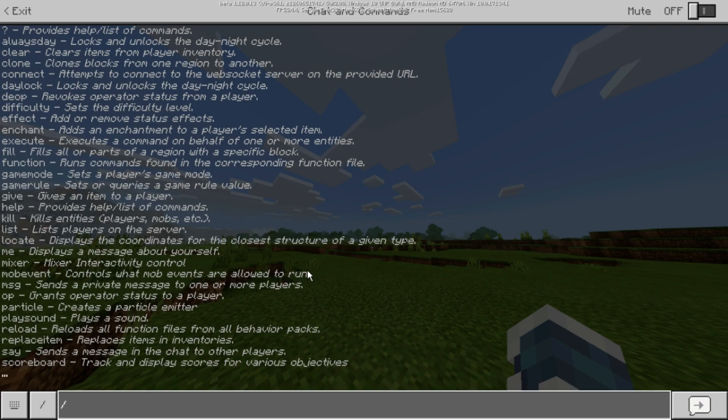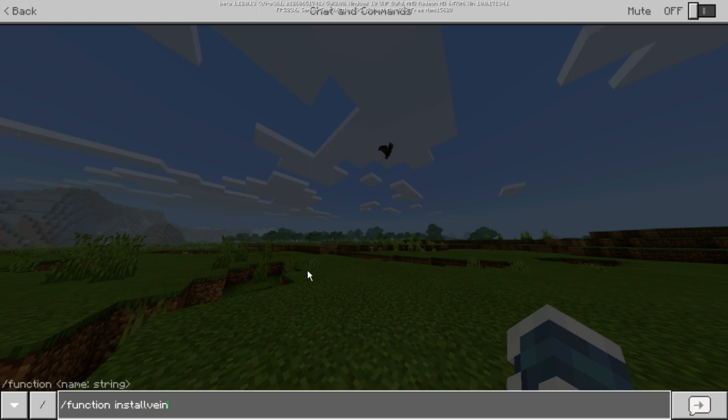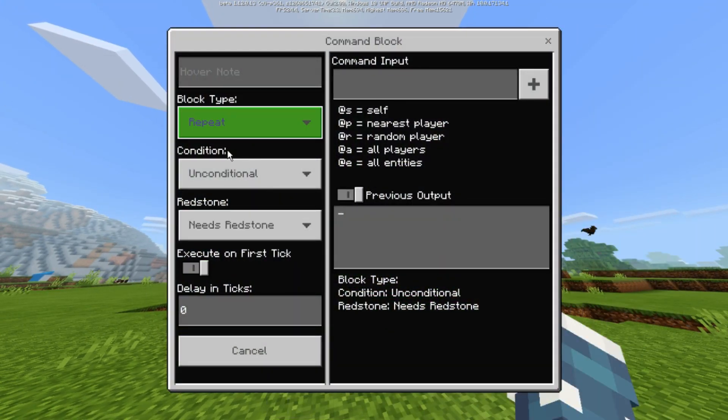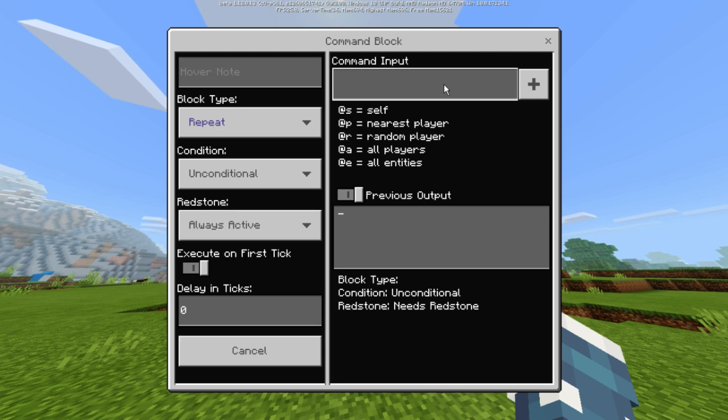First you have to download it, put it in your behavior packs of the world, and then you have to type slash function install veinminer and then enter. It will put a command block above your head. This command block will be repeat and conditional, and then you have to type slash function veinminer in this command block.